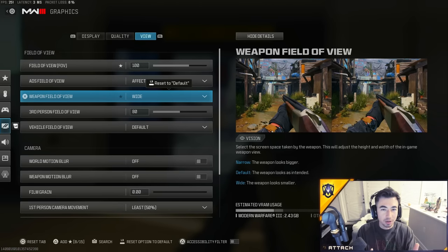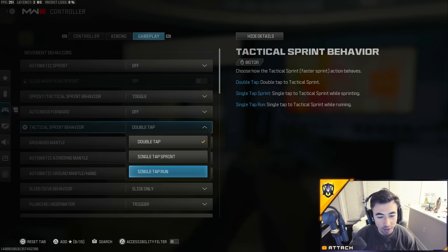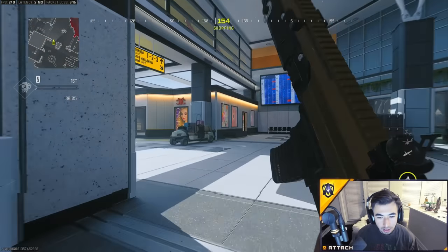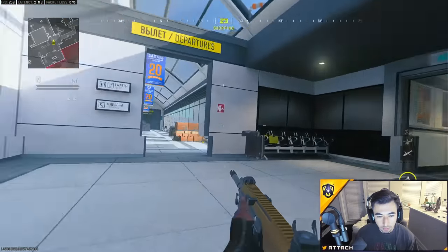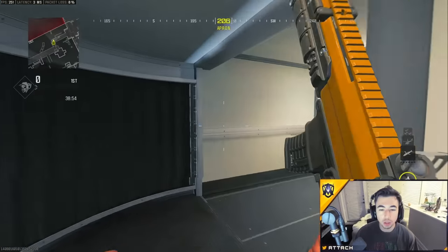Now the most important movement settings. It's very important to run 'Single Tap Run' — what that means is right when you hit your analog stick once, you start sprinting as fast as you can, instead of having to double tap which takes longer. Single tap is very good for smooth movement, sliding around and running back — it just happens a lot quicker.